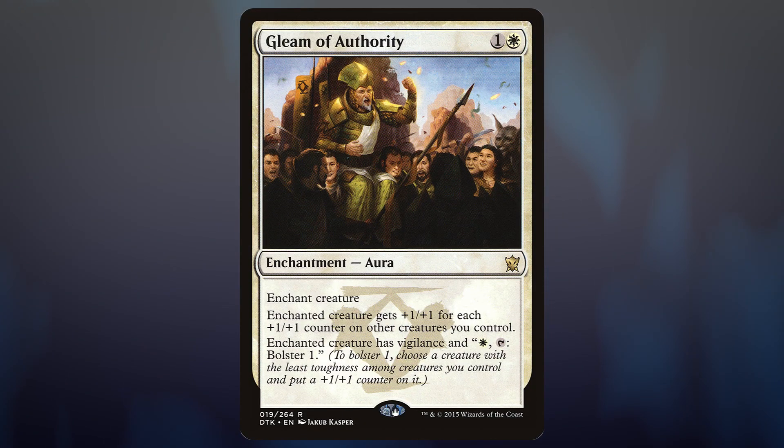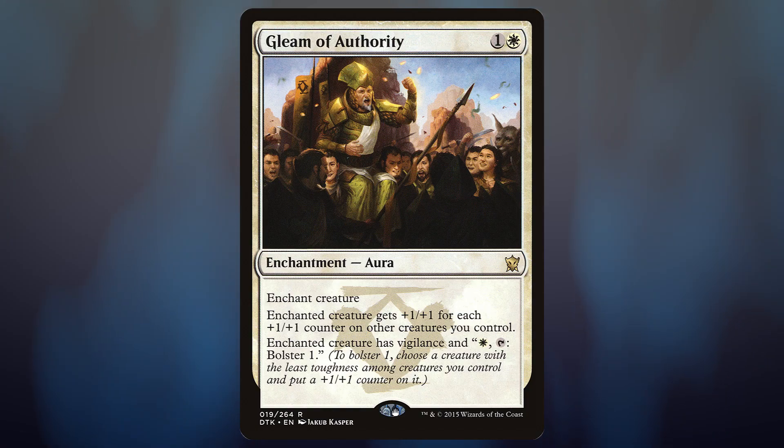I think Gleam of Authority is an interesting card to put on something. We'll surely get plus ten plus ten, something massive from this. It'll also have Vigilance, so we'll be able to attack without leaving ourselves open to counter-attack. And if we can get it on something that's unblockable — foreshadowing — this card will do a lot of work.